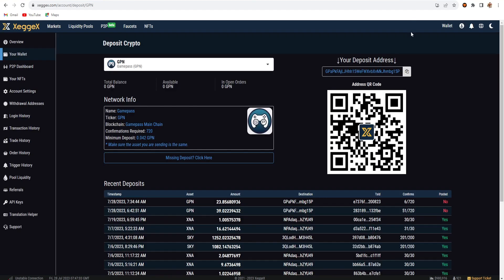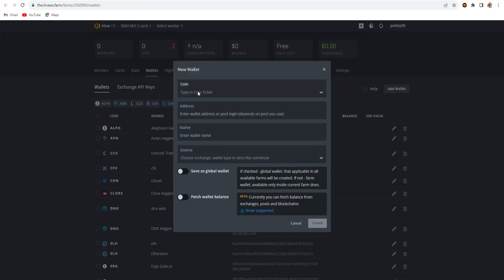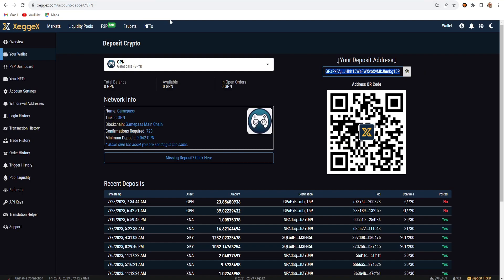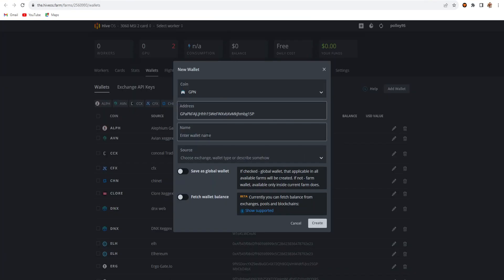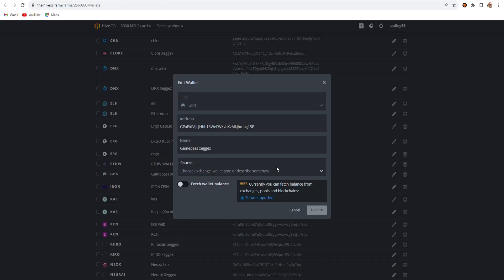I am using the ZGex exchange wallet today. I have my wallet ID copied. Now on HiveOS — I have two RTX 3060 cards, a V2 and a V1 card. I tested GPN mining on these. To set up your wallet in HiveOS, add a wallet, type GPN, the GPN logo appears, copy your wallet ID, paste it in the wallet section, set a name, and create your wallet.